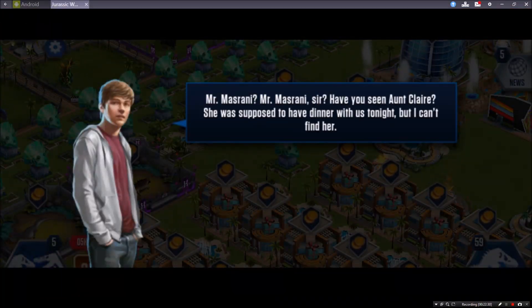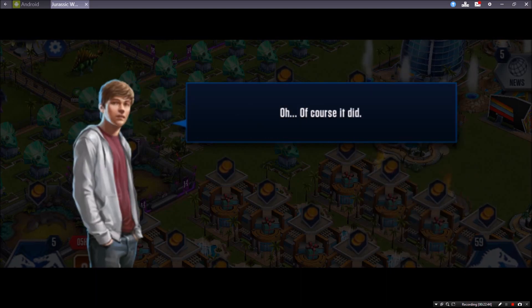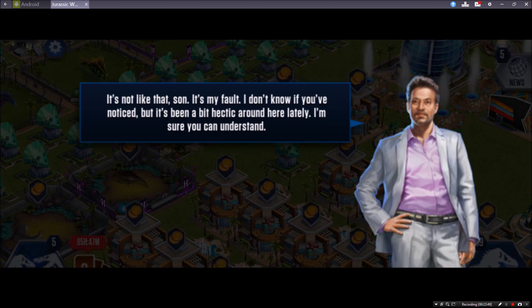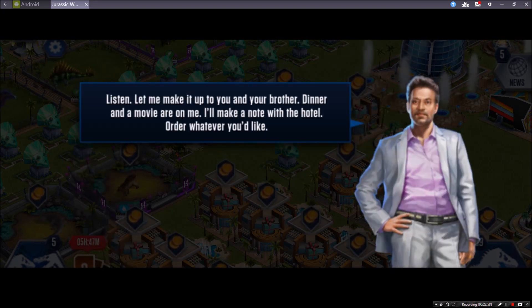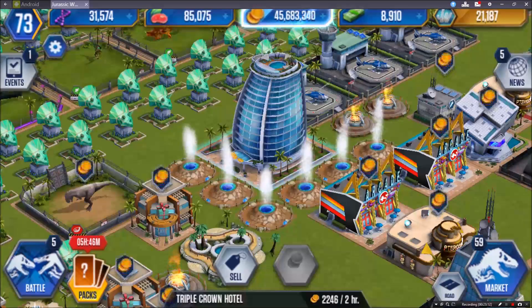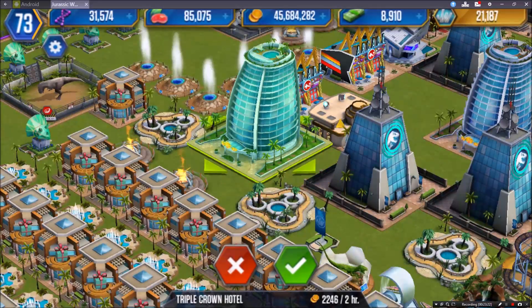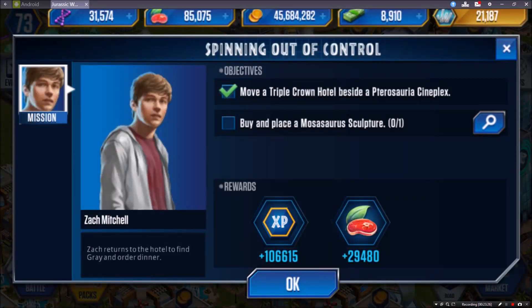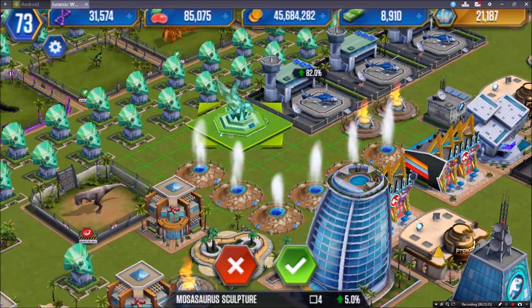The story continues - Zach is looking for Aunt Claire who was supposed to have dinner with them. Mr. Masrani says Claire is busy with major park business. Zach is frustrated. Masrani offers to make it up to the boys with dinner and a movie at the hotel on him. The mission is to move the Triple Crown Hotel next to the Terrasoria Cineplex, and then buy and place a Mosasaurus Sculpture. I find the Cineplex, move the hotel next to it, and place the Mosasaurus Sculpture. That was a nice simple one too.